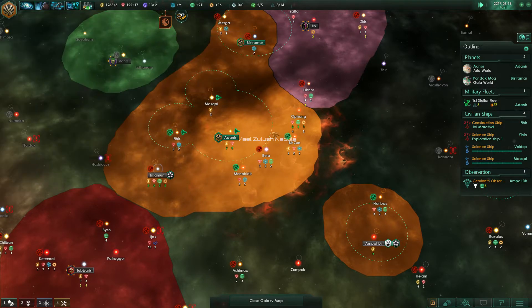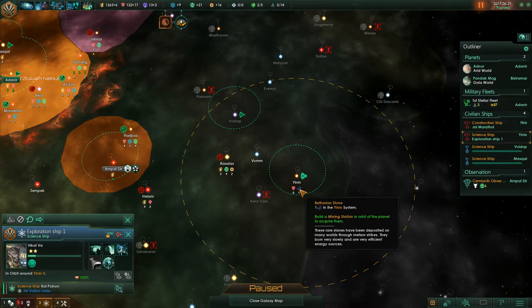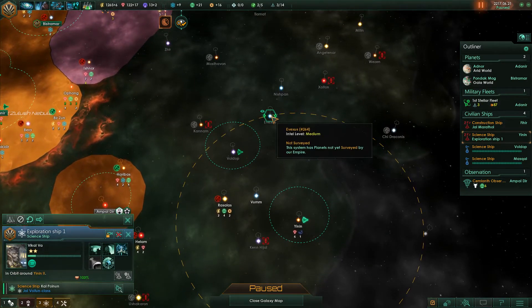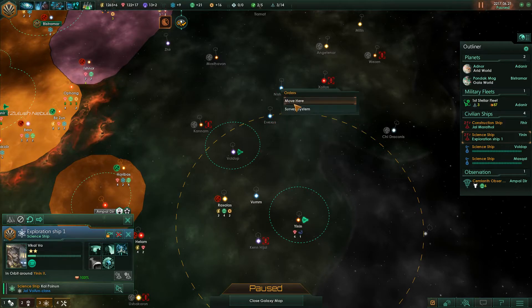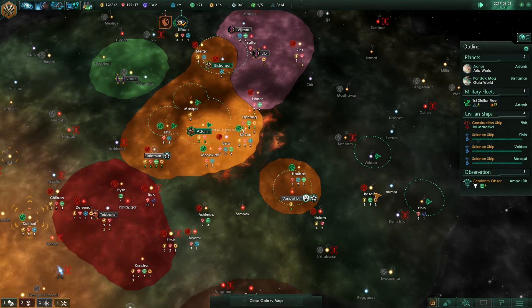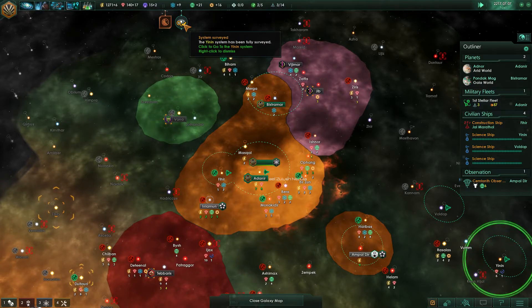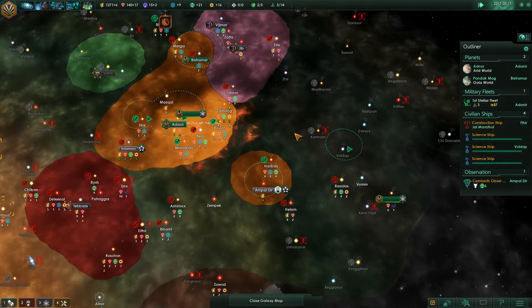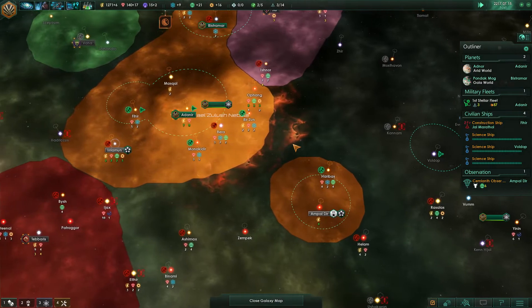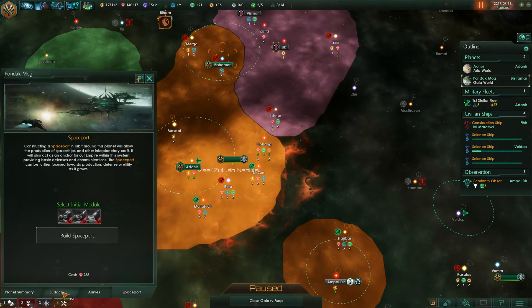System survey complete — you're done surveying. There are nice things in there. We sent one in there, so next one is here. We need to blow up these ships so we can freely travel in this area. But I think I'm gonna first colonize a new planet for ourselves.